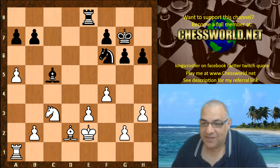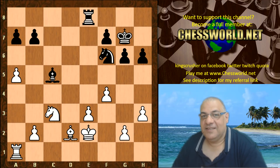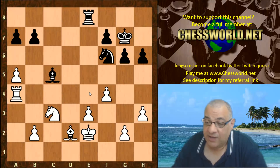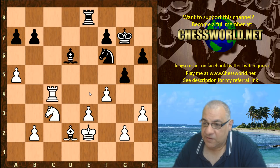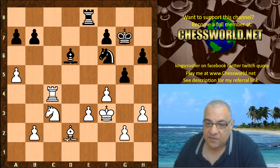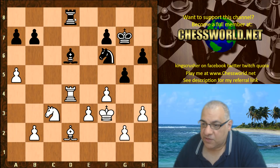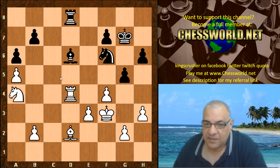Now another move unravels white's position - guess what unravels it here? Rook a4! Just activating the rook and controlling a central square. We have g5, Rook c4 hitting the bishop, bishop moves, King f3 - getting out of the awkward pin, unpinning and protecting f4. Then Rook d8, Rook d4 pinning that bishop, and a6.